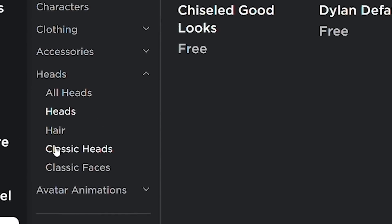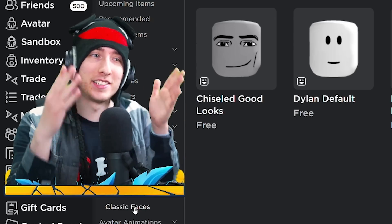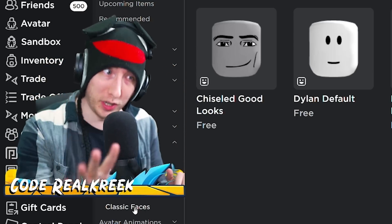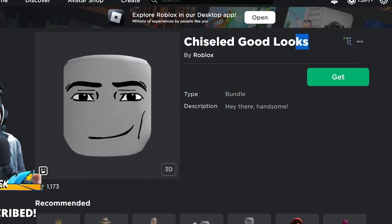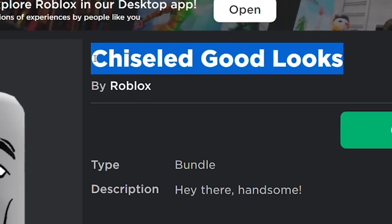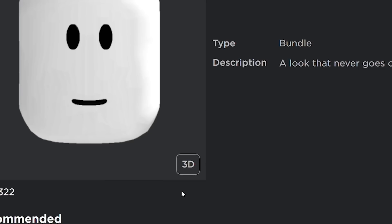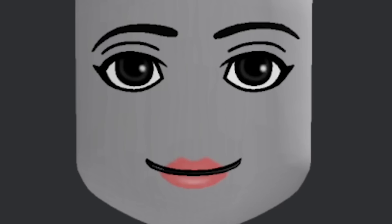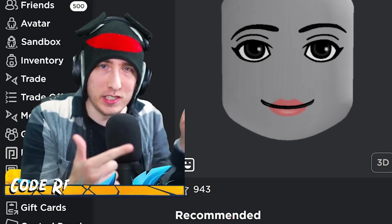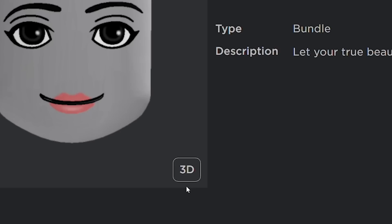Here are the three new heads, and it's true - these are now just called 'heads' versus 'classic heads' and 'classic faces.' It does look like these are the new faces Roblox is pushing. Luckily all three are free. It's now called the 'Chiseled Good Looks' face - no longer the man face. Hey, there handsome! This one I think looks the best, we're gonna go get that.